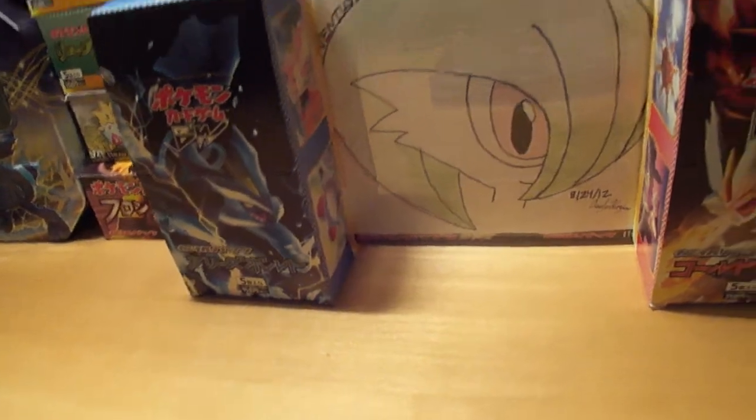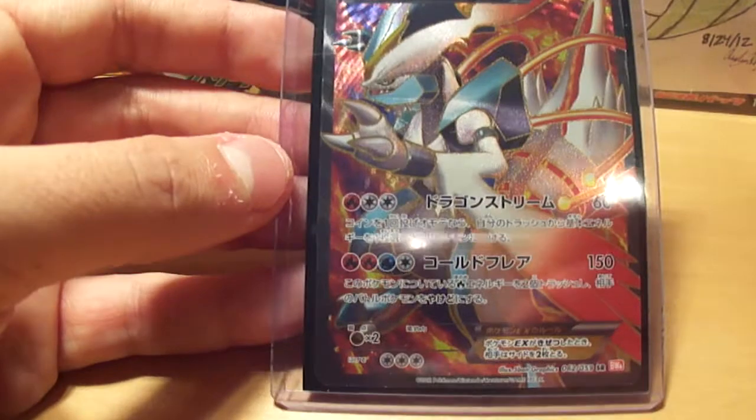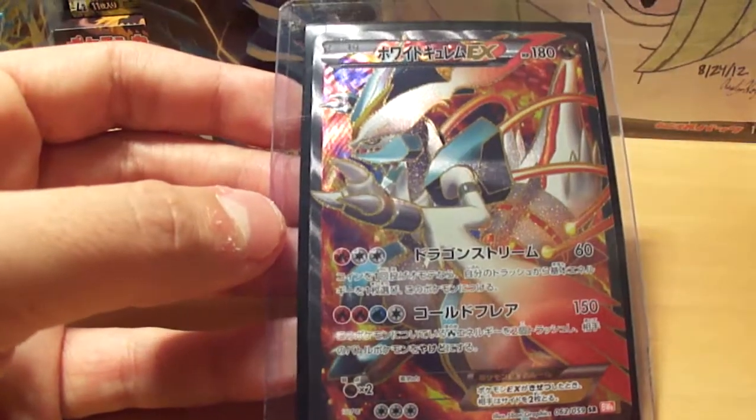White Kyurem is also going to be pretty nice, considering the Ace Spec card, and this is my personal favourite full art. Pulled this one on my last box — it is really really badass. This is the White Kyurem EX full art.